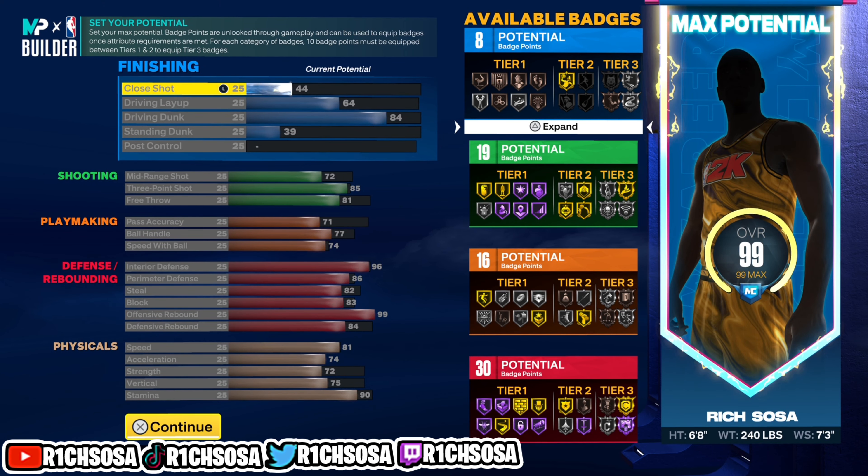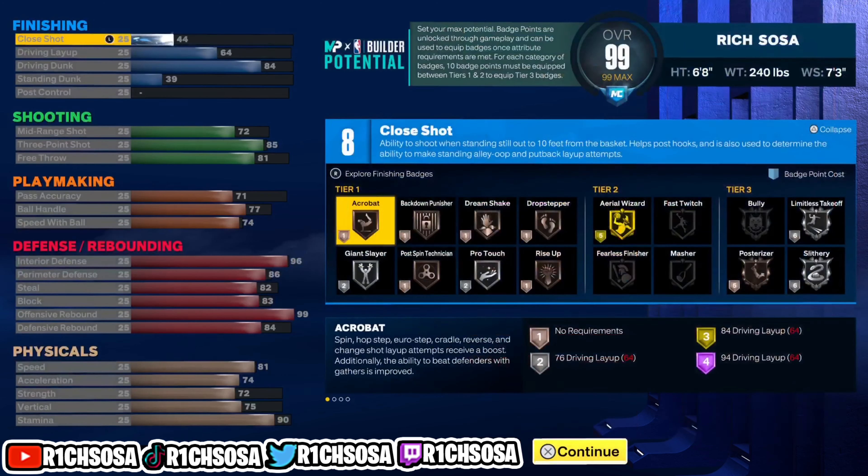To get started, put this build at the power forward position. We're gonna go with a height of 6'8", 240 for the weight, with a 7'3" wingspan. I already have the build set up perfectly, so all you need to do is copy and paste.